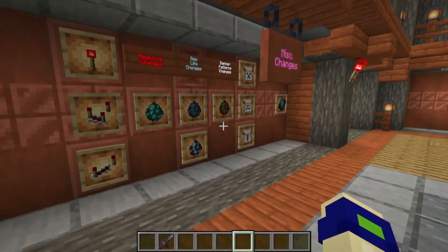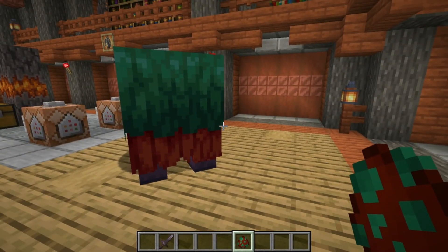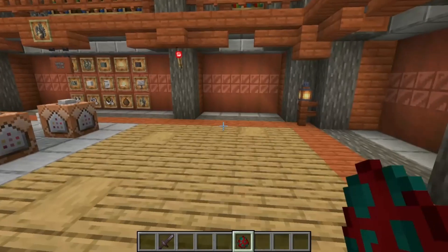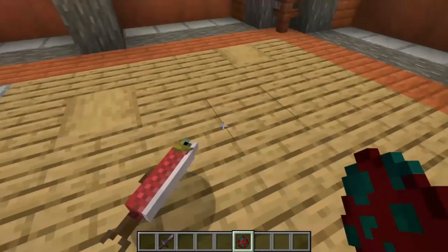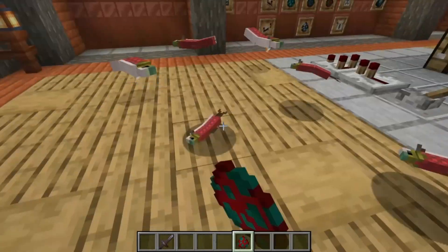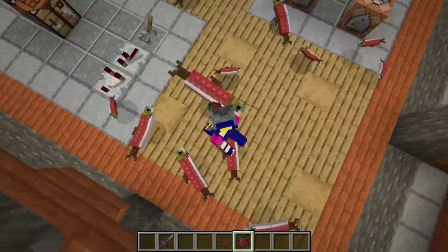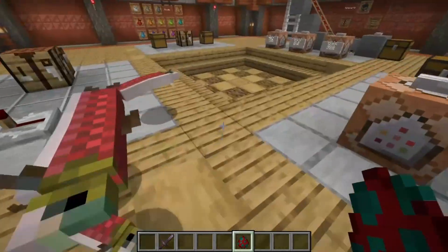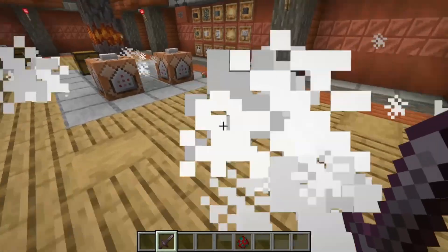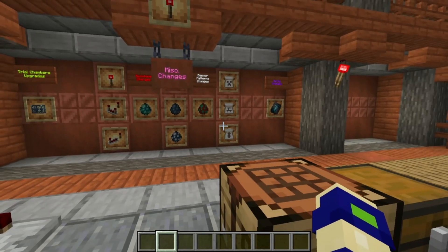There are also changes to salmon — there's now small, medium, and large variants. Here's the large variant, which is very large. I think this will help spice up rivers and frozen oceans with the variety of salmon sizes. These are all just very nice immersion additions.